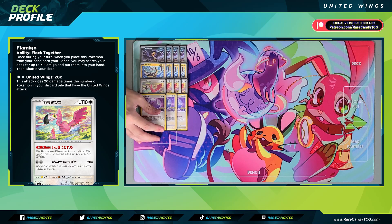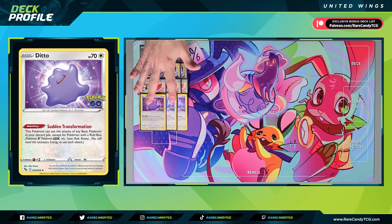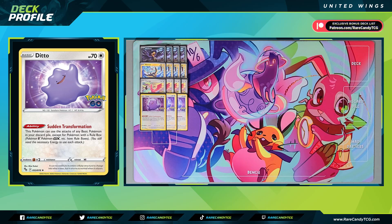Moving on, we have three copies of Ditto, which is actually in a way our best attacker in the deck because you can copy the attacks of any of your basic non-rule-box Pokémon in your discard pile. So instead of having United Wings Pokémon on the field reducing our max damage cap, we can keep them safely in the discard pile to fuel our attacks with Ditto. Ditto also helps address the deck's issue of using two different energy types — if you don't have the energy to attack with Murkrow, you can copy the attack with Wattrel or Flamigo instead.